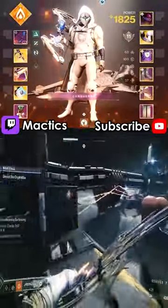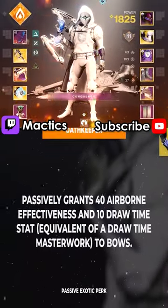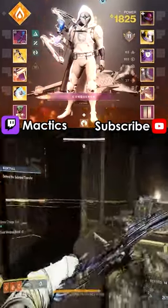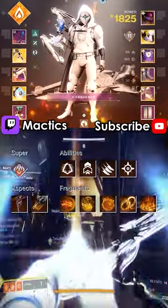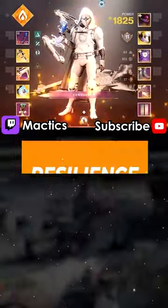For this build, you'll be going with the newly buffed Oathkeeper Exotic Gloves, and while any bow does work, these three are my favorites. For abilities, aspects, and fragments, you'll rock what's shown on screen right now, and do the same for all of the armor mods and stat prioritizations.